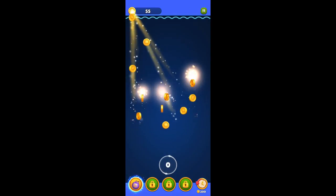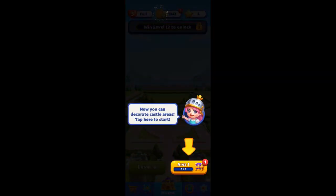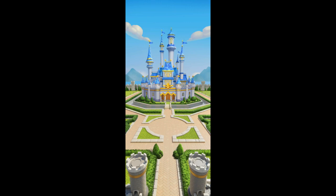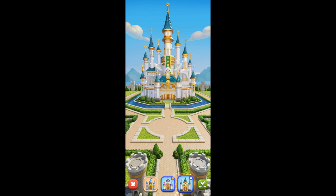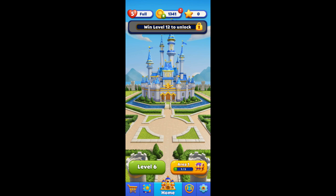Ooh, look at there — a thousand coins, thank you! Need level 12 to unlock. Decorate the castle — tap here to start. Tap there, build a castle. There's my castle — looks like you can change colors of it and stuff. I'll leave it there. Put it back blue. Okay, I think we're on level six now.